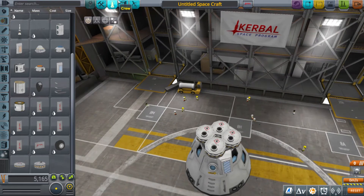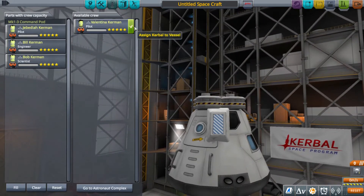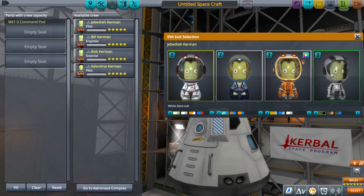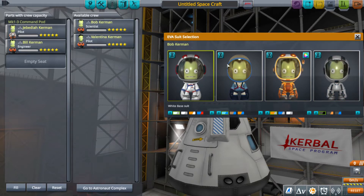Anyways, these do look nice. Moving on to the next feature, we have the Slim Spacesuit. It must have taken design from SpaceX's suit, but it looks nice and stylish.